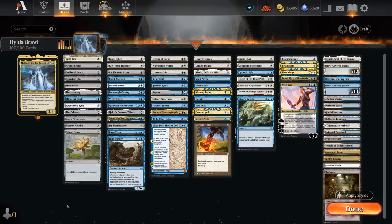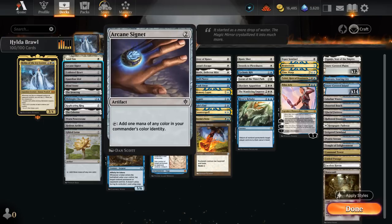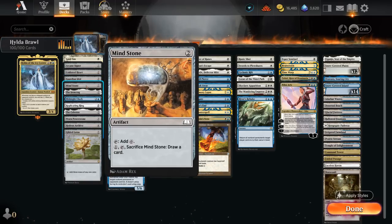Looking at our mana acceleration section, we start with Land Tax, which doesn't technically ramp us but ensures every land drop for the rest of the game. If the opponent has more lands in our upkeep, we search our library for three basic lands and put them in hand. As long as we're ramping with artifacts, this can essentially draw us three lands turn after turn, thinning out the deck for better top decks later. Our two-mana ramp artifacts include Arcane Signet, Cold Steelheart, Guardian Idol, Mind Stone, and the new Iron Crag — five two-mana ramp artifacts.